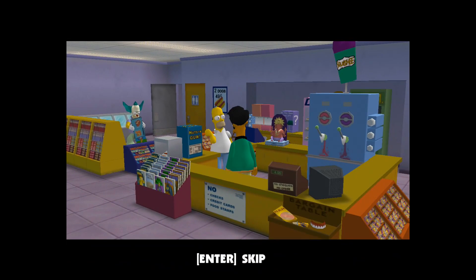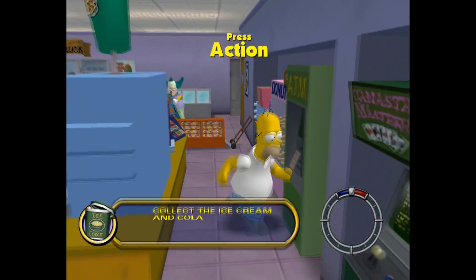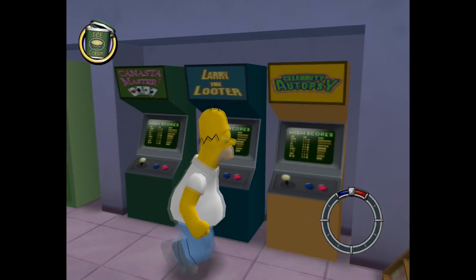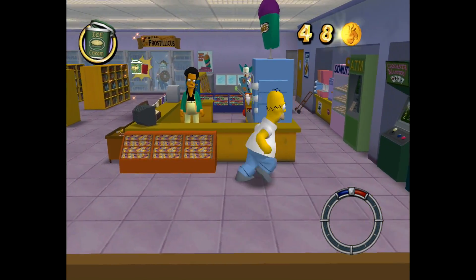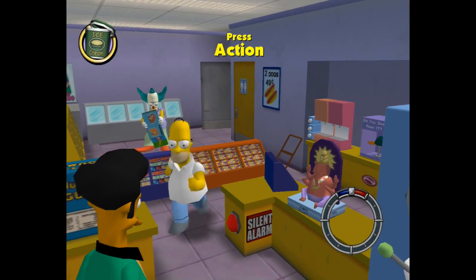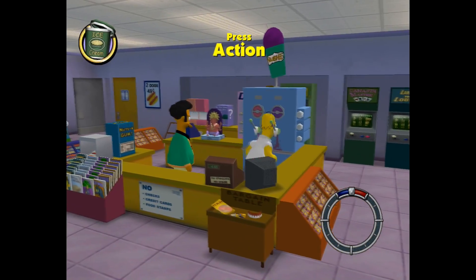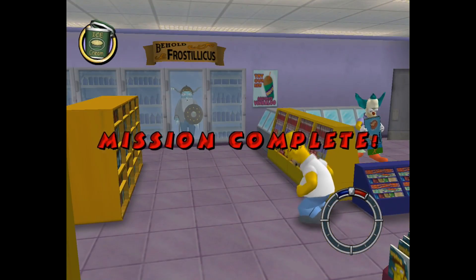Hey Apu, give me a cola and I need another bucket of ice cream with mini pies. Apu asks what happened to the one his wife bought. Homer says he probably ate it — he doesn't remember stuff too good. We ate everything. That is a gag book, I can't play it just yet. Congratulations Homer, mission completed.